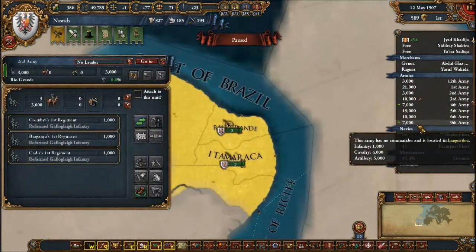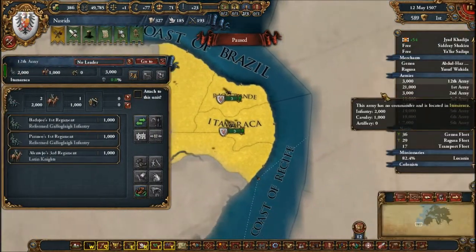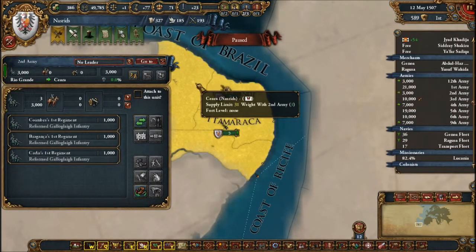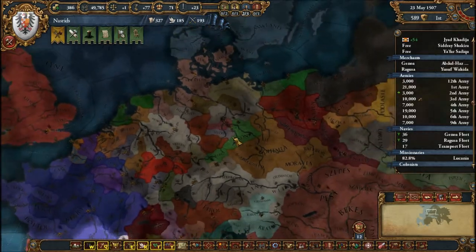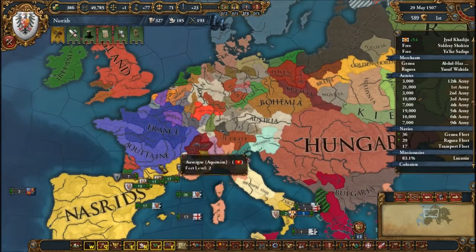Where are these 3,000? Oh yeah, they're across the seas. They should be protecting our new territories, which for some reason still haven't been named. I don't know why the names aren't showing up.